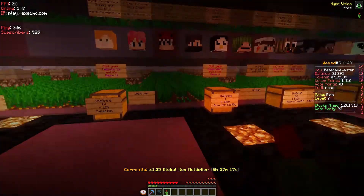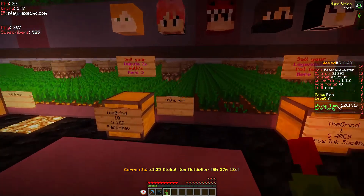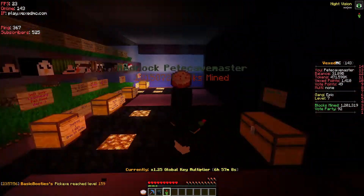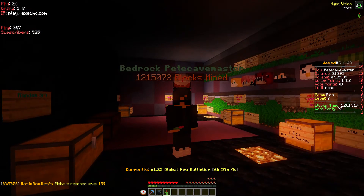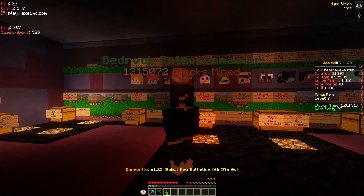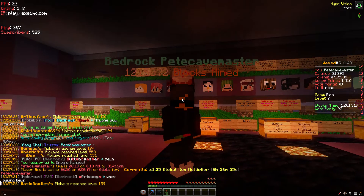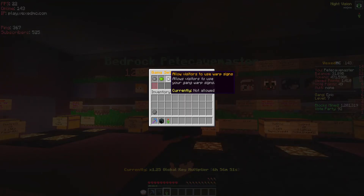Warp signs — I don't think there are any in this place, but basically it will be a sign that says 'warp' and then underneath it, where you want to go. If you press that you'll be able to go to that specific place the gang leader set. With that setting turned off, only gang members can use those warp signs; if you have it turned on, anybody visiting your hangout can use them.